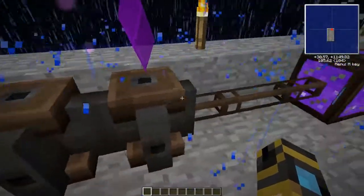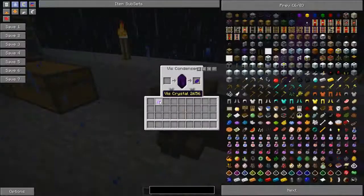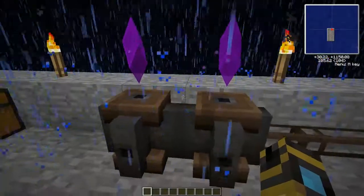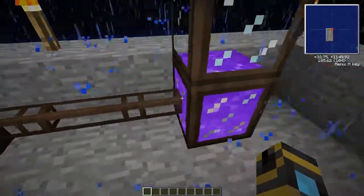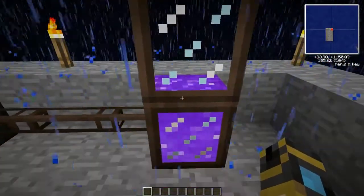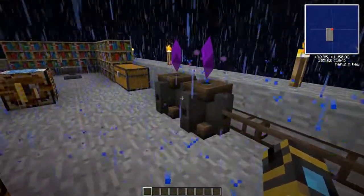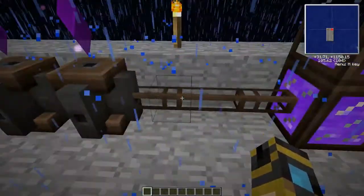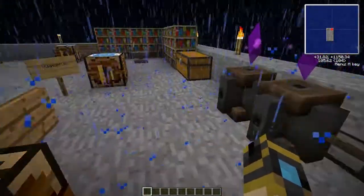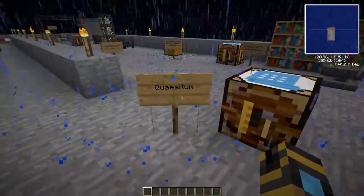Something else cool to note: if you have another condenser over here, the vis will travel through this one and then through this conduit over here in order to fill this tank up. So you don't have to connect all of these with conduit - they can just be connected to each other. And that is how you create these.